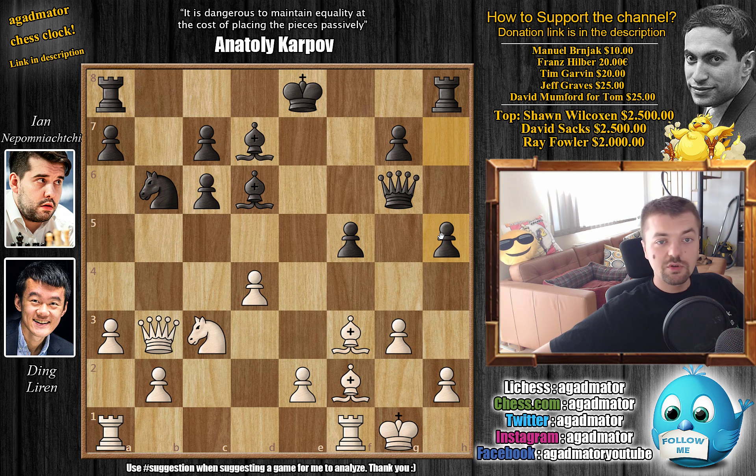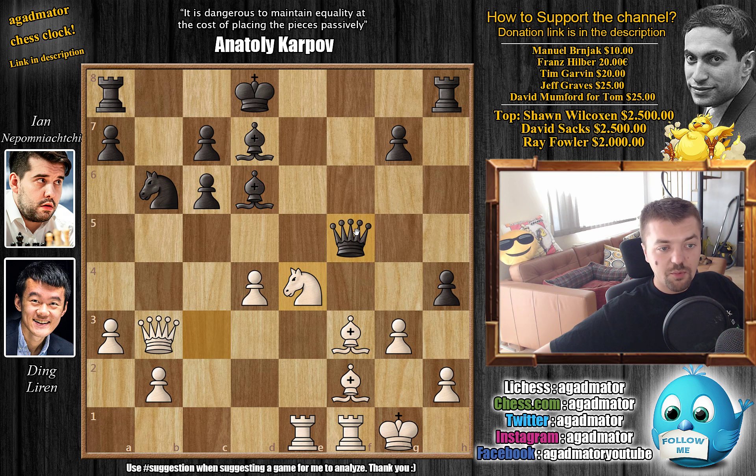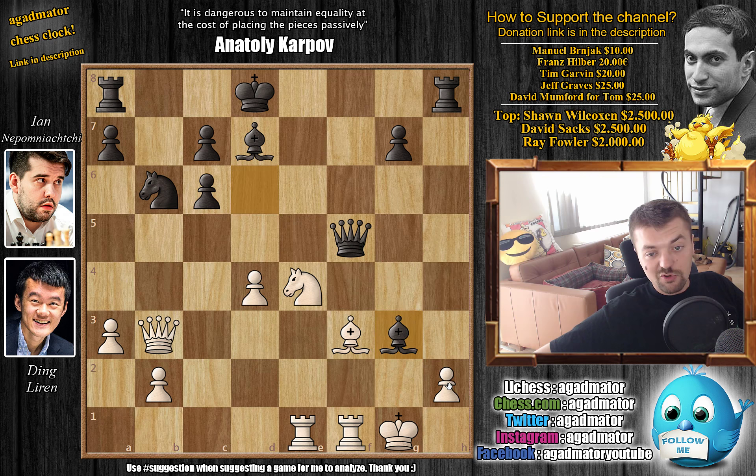After bishop to f2, Nepo plays h5 starting an attack on the kingside. Nepo ignores Ding's threats and continues with h4. Now e captures on f5 — the queen is under attack. Queen captures on f5, and rook 8 to e1 with check, so the king has to move to d8. Knight to e4 — the bishop on d6 is a strong attacking piece, so Ding wants to trade it. Nepo plays queen to g6, putting more pressure on the g-file. But after knight captures and c captures, the problem for black is it's not clear how to continue the attack, and the white pieces are wonderfully placed.